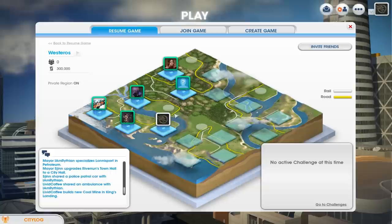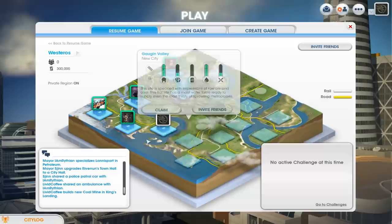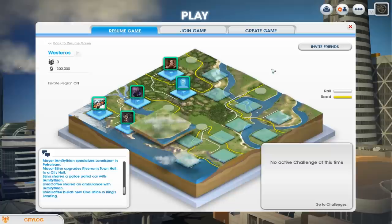Hello and welcome to SimCity. This is our region, it's called Westeros, and these are the cities we've got so far. We've got Lannisport - that's Rhythians - we've got the Aerie with Hanna, Riverrun - that's Shins - Daltos hasn't named his yet so it's still called Assault Flats, and Zoe's got Winterfell and I've got King's Landing there.